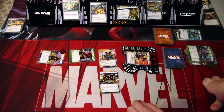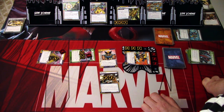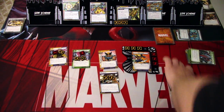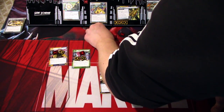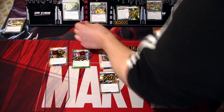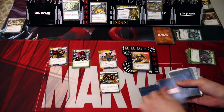We have to put health on here — 18 health now. So we ready up and draw back up to five: Tackle, Berserker Rage, Barrage, Launching Strike, Hard Knocks, and Genius.